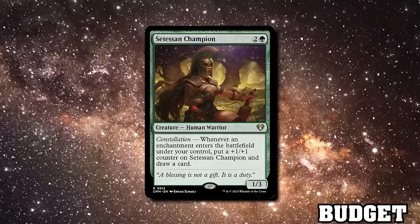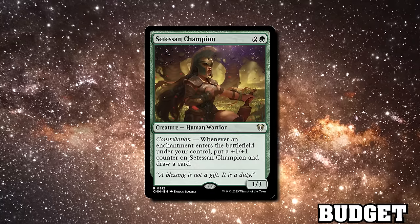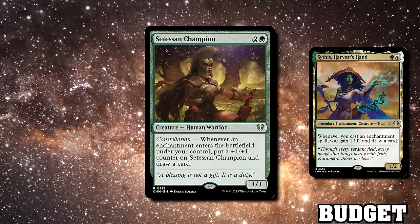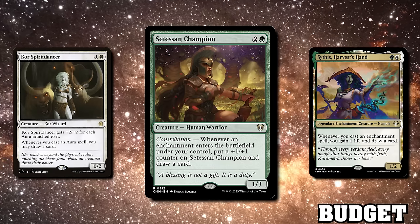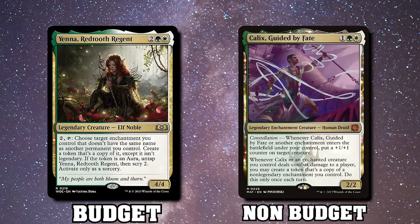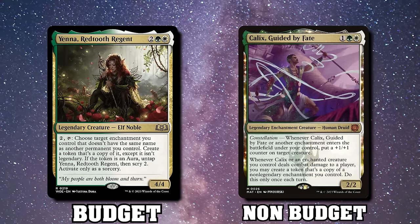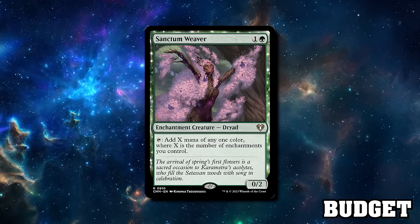Now let's talk about Auras. Satessen Champion is a card-draw engine and a huge beater that should be in any enchantment-themed deck, alongside Sythis, Harvest's Hand or Kor Spiritdancer, which is specifically good when you're casting auras and can grow to be a big beater itself. Doubling up on your best auras is good — you can play Yenna, Redtooth Regent or Kalitas, Guarded by Fate to duplicate your best auras. Sanctum Weaver is another staple you should play in any enchantment deck.